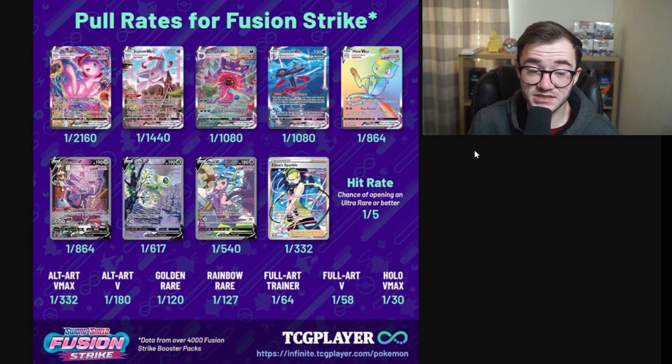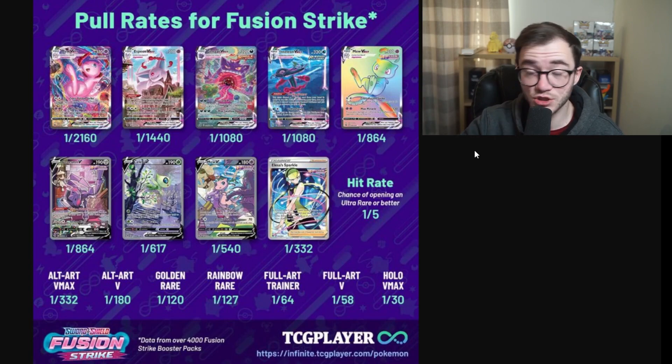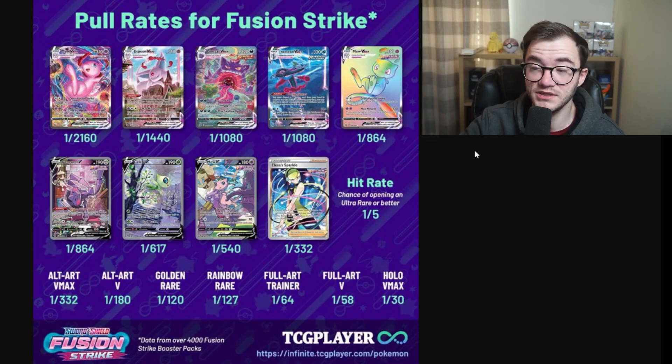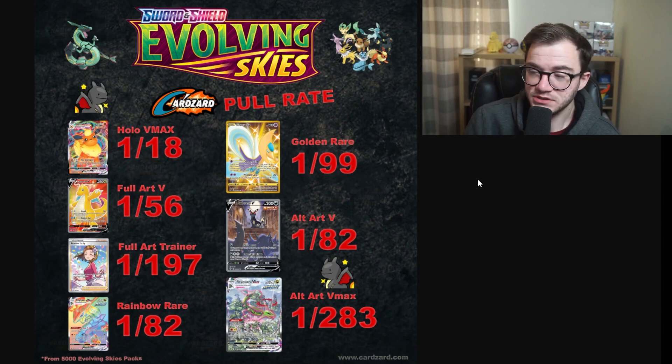Fusion Strike is known for being bad and tough, and that's one of the reasons why a lot of people just don't want to open it. We started seeing the Gengar, Espeon, and Mew go to really high prices because they're so hard to pull. Without a subset or Trainer Gallery, it makes it very, very tough to get something good and becomes less fun to open.